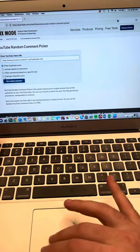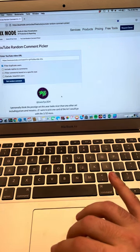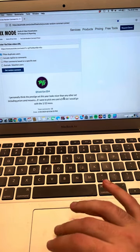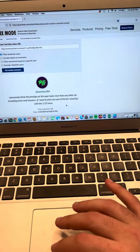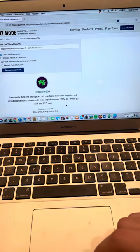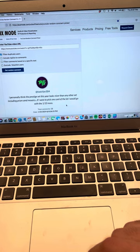I've got it loaded up and I'll get the random comment. And we've got ToxicFPV304 — he wants to get the Riley Moss — so congratulations, ToxicFPV304! Please contact me at my email on my channel, and I'll also include it in the description, so I can get this Riley Moss card shipped over to you.